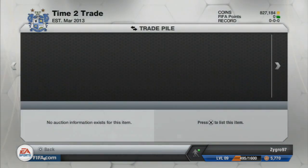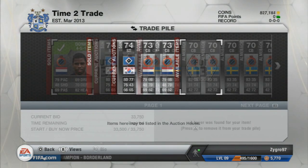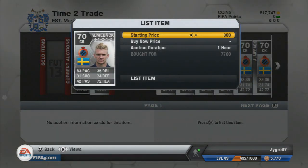The second Donk was in the 432 formation — slightly more popular than the 451. We list him for around 35k, around 1,000 coins more than the other one, still making a similar profit of around 4,000 coins after tax. The first Donk in the 451 sold first, and he sold reasonably quickly — maybe 15-20 minutes — so that's a nice quick profit.